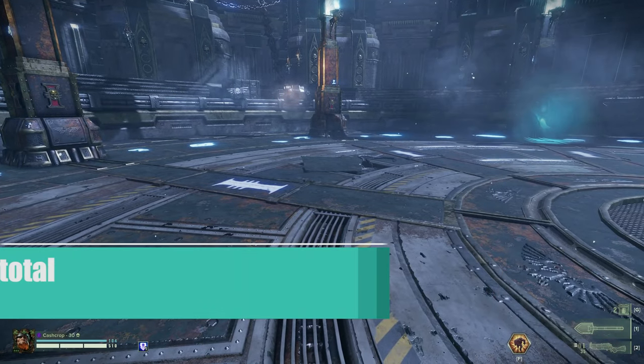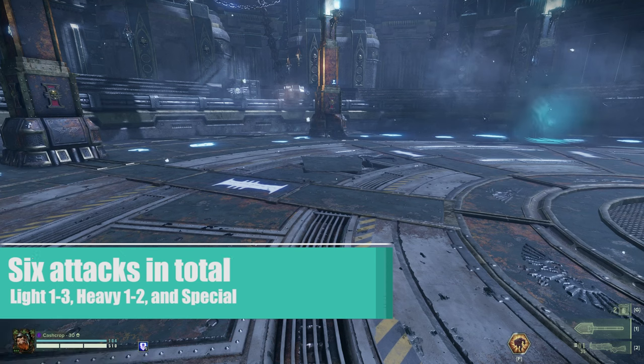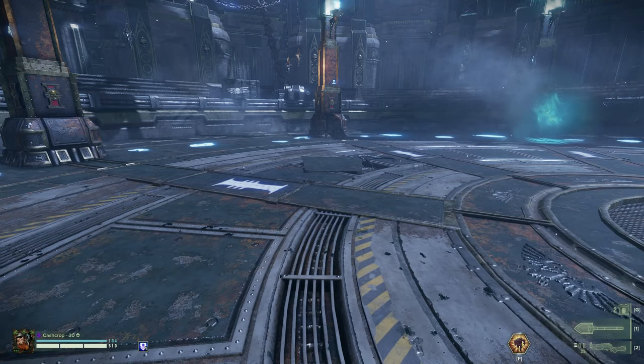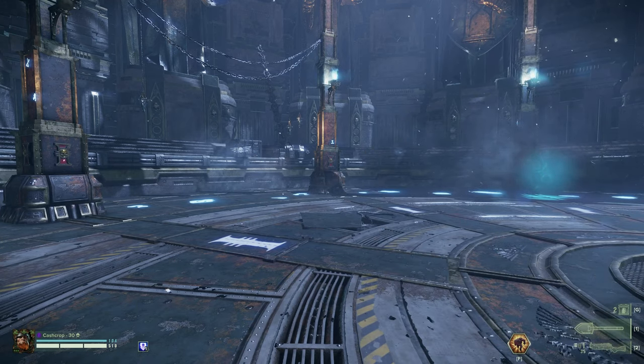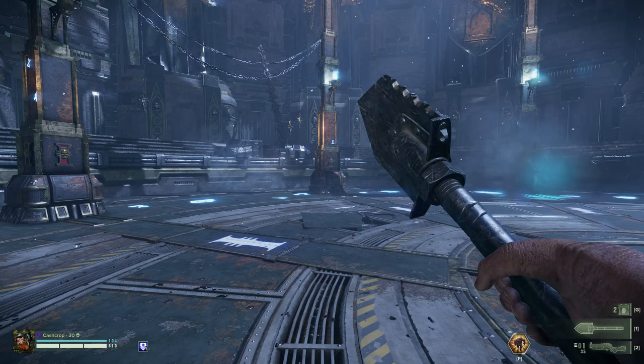There are six attacks for the Latrine Shovel. Light One is a horizontal attack that staggers many enemies at once, coming from right to left. Light Two is exactly like Light One, but comes from left to right. Light Three, according to the description, is a wide attack damaging many enemies at once. However, there are only two enemies that can be cleaved with this attack: Groners and Pox Walkers.